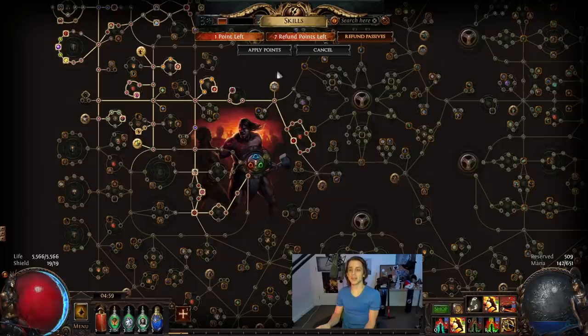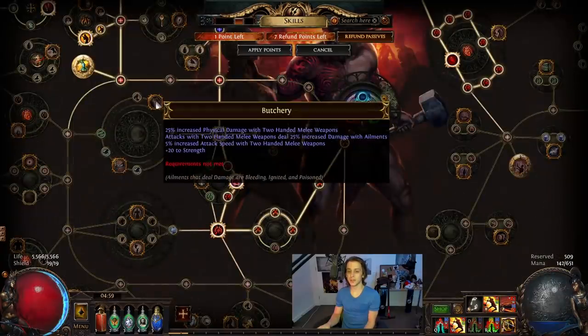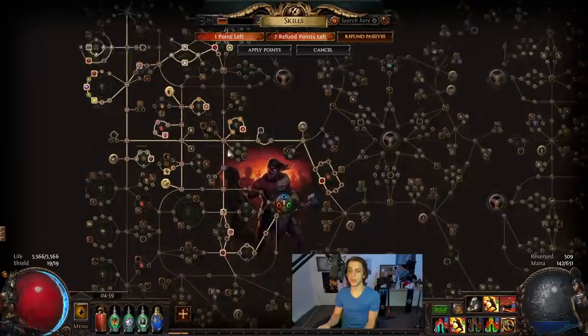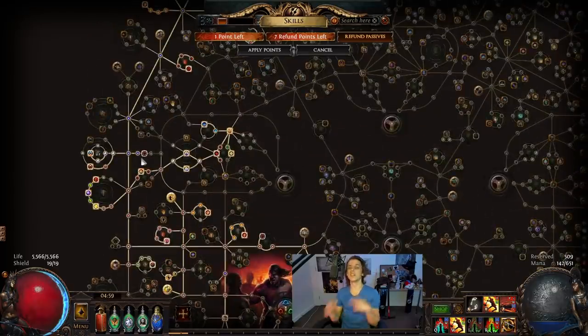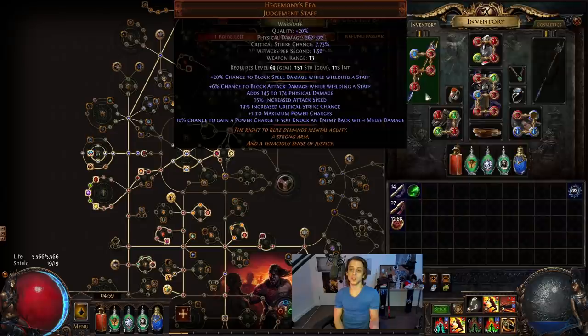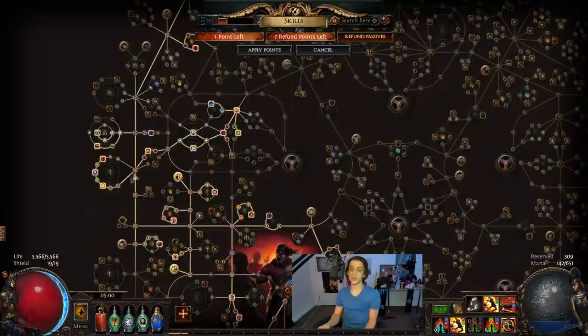The build is pretty much exactly as I detailed it throughout the starter video — one for one exactly the same at the moment. When leveling I did take three damage nodes, but I refunded them by the time I was going crit. The pathing I took was going through here, up here, then started going this way — grabbed the fire nodes, up into the templar area, into the elemental area, and then I started becoming crit by about level 65, roughly around the time I was picking up the Hege's Era. At that point I started speccing into the staff nodes, the crit nodes, the staff crit nodes down here, and then filling out the life.